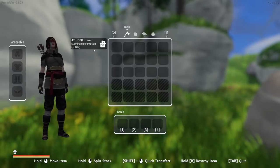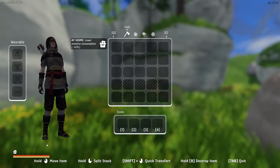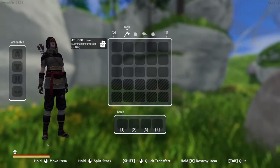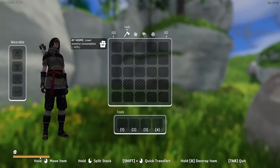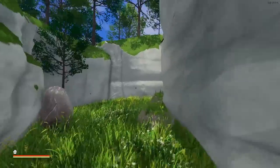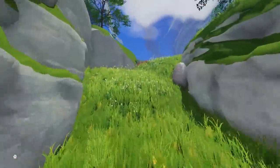We start off here with no tools. We are at home which gives us lower stamina consumption. There's no hunger or thirst bar in the game - I'm going to look into it, I'm assuming they're going to add those. This is super early access so we'll see. Right now we only have a hit point bar and a stamina bar, and when that stamina runs out you gotta sleep.